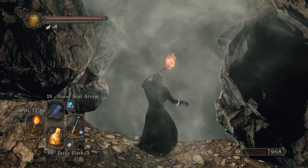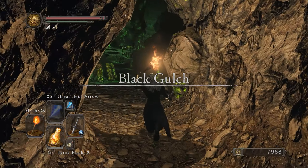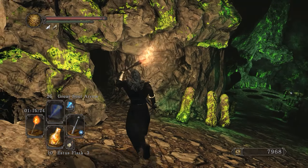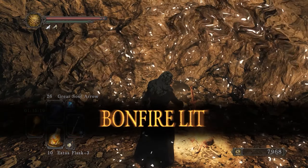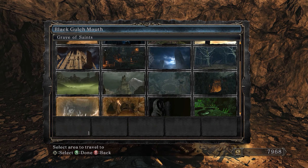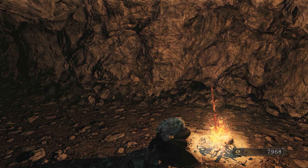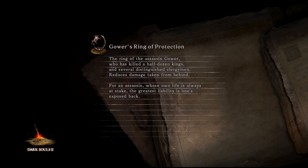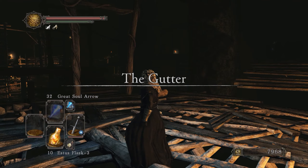Here we get to a really interesting area — the Black Gulch. This place is really cool. There are two bonfires in the Black Gulch; we'll cover those later. I'm going back to the first bonfire in the upper Gutter for now. There is no 'lower Gutter' technically — the Black Gulch is basically the lower Gutter. That's where all the waste turned into poisonous stuff.